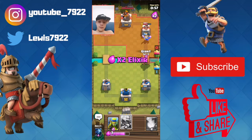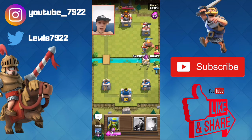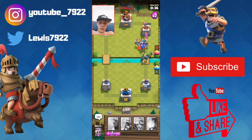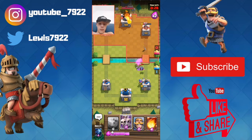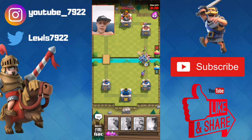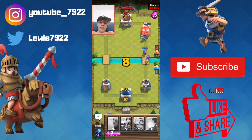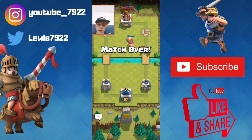Now we're on double elixir — let's just go and all push now. Why would he fireball that? That's the question. Look at this attack! We can sort this out here. We're on the move — we can get this win here, I know we can win. Can we at least get two crowns? Come on, two crown it. Yeah, we've got two crowns here. Not too bad. First win!